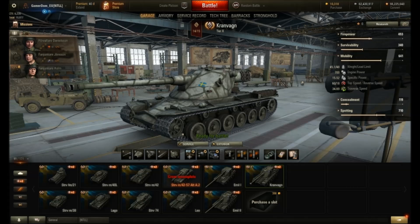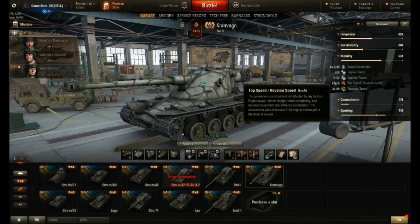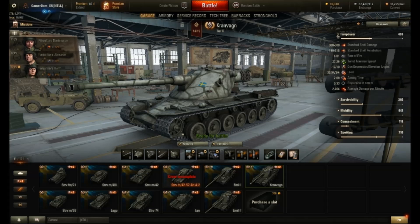The engine power has been reduced considerably - from 900 to 700, that's a huge drop. It used to have a power ratio getting up to 20, which was amazing. It's now down to 15.5, which is not great. I suspect it will take forever to get up to that 60 kph now with that power ratio dropping so radically from 20 to 15. That's an enormous drop - it's into the normal heavy tank area now, which it needed because it was crazily OP.